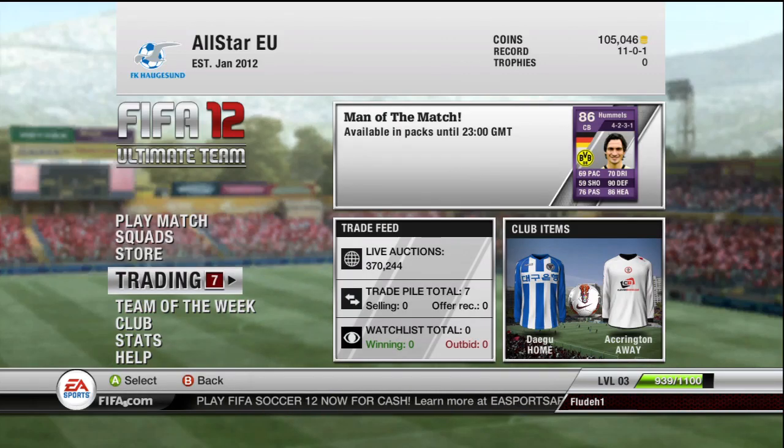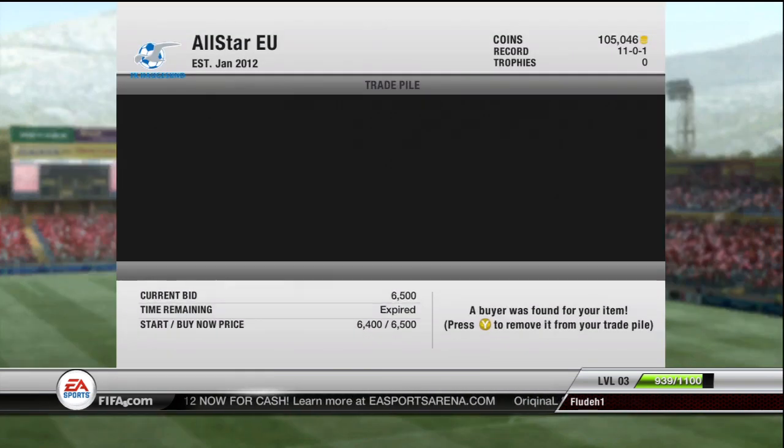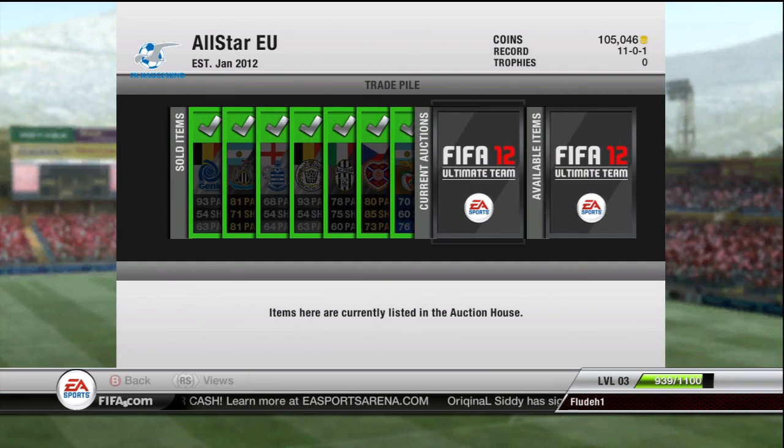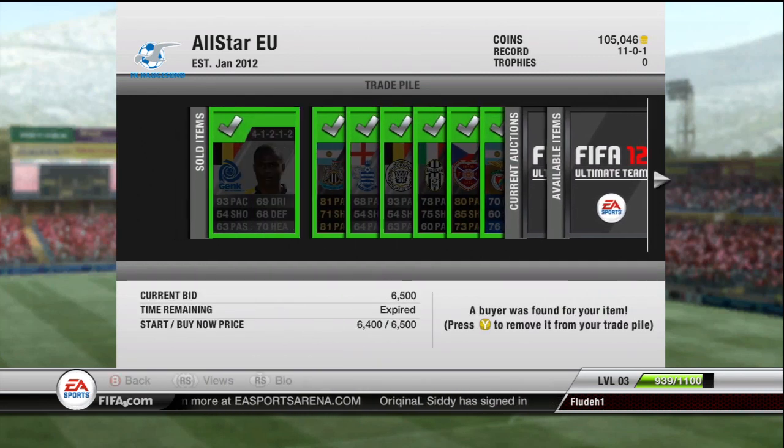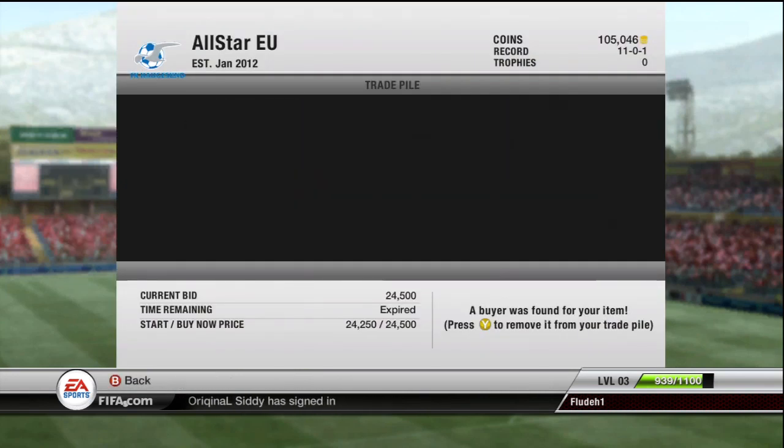What's up guys, Flood here bringing you episode 32 of Road to Team IF. As you can see I'm on 105k, and everything I sold from the last episode is in the trade pile. All 7 items have sold. The first player I sold was Tishmanga — the Genk version of him — he sold for 6.5k.